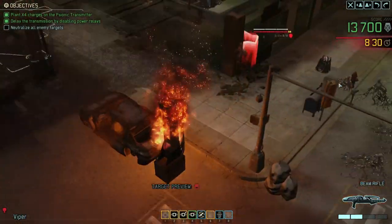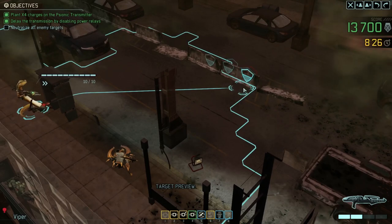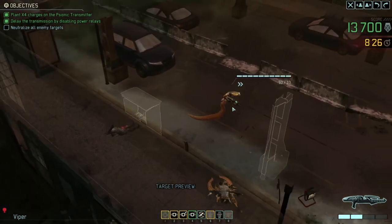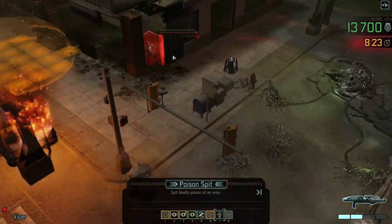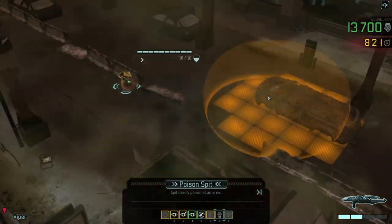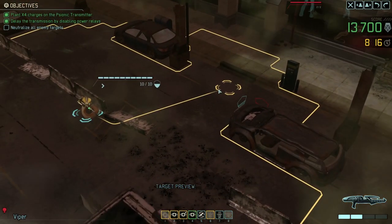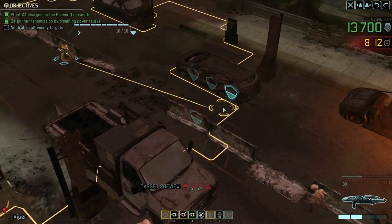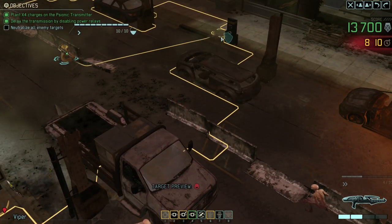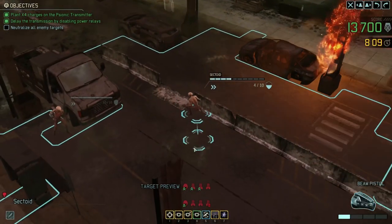Now there is just this shield bearer left over here. If I can get my snake to here - let's see if we can do a poison spit attack. No, it's out of range - that's a shame because that would be a good way of dealing with his armour and health. If I can get him poisoned but from here the snake can't do a lot, so let's move up to here. That's not behind cover because the cover was... oh well never mind.